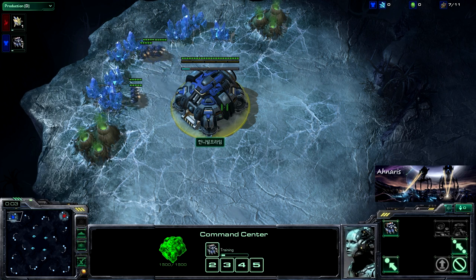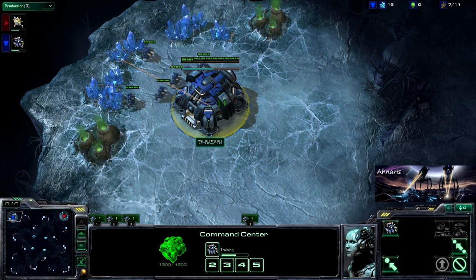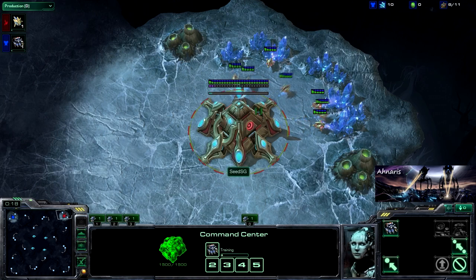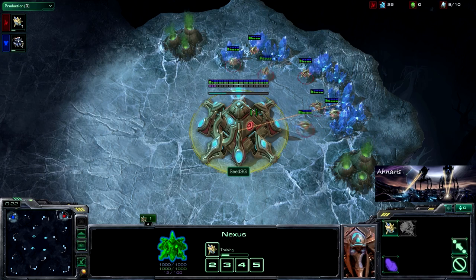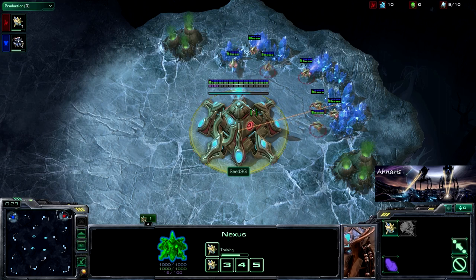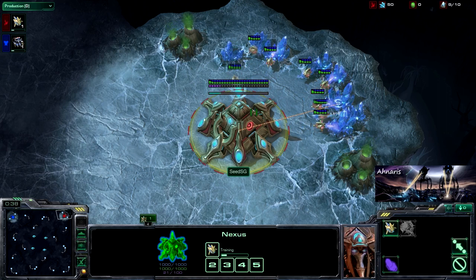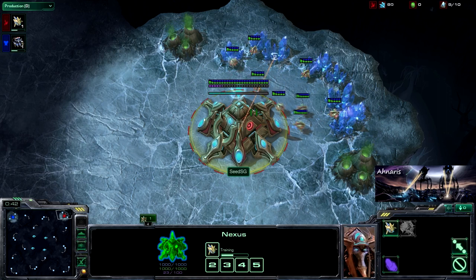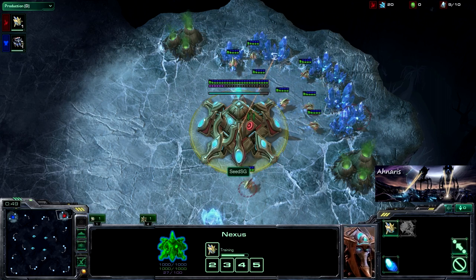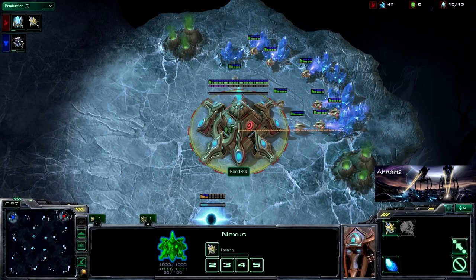Hello everybody, what is up? My name is Anaris and today we're watching game number two from the best-of-three match series featuring Hannibal Prime, the Terran in the top left position, against his Red Protoss opponent Seed SG in the top right. This fight is taking place on the map GSL-Kervas, which is my favorite map right now — and it happens to be the one that Seed SG picked.